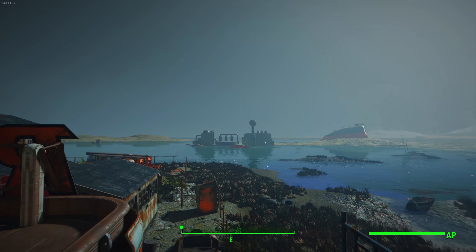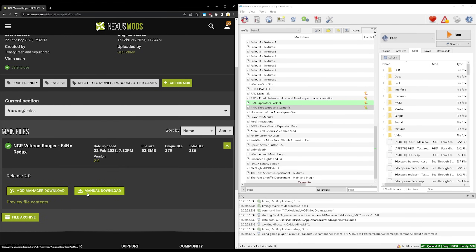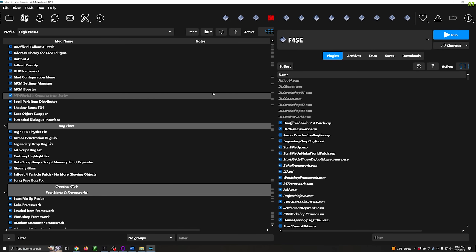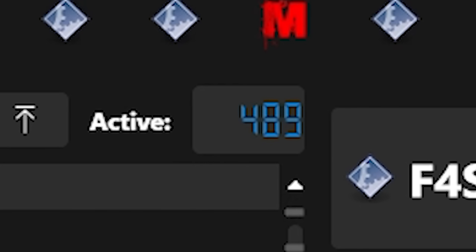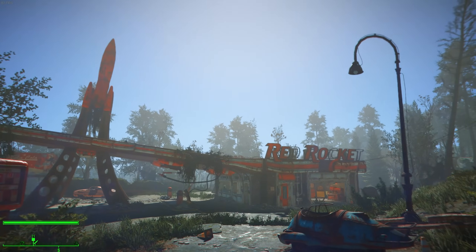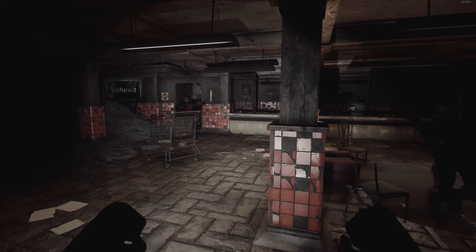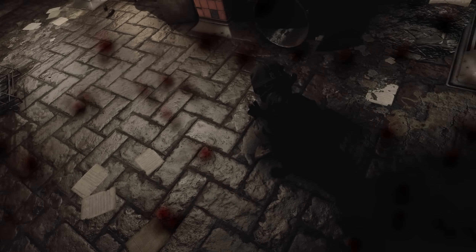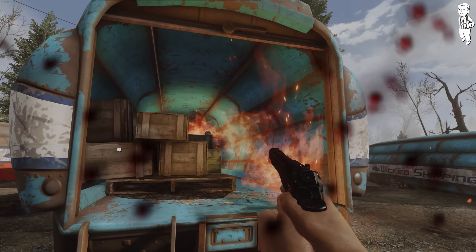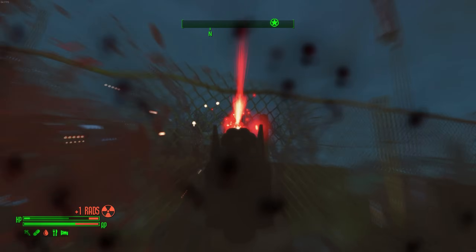Fallout 4 modding recently went through a revolution. No longer do you need to sit there and painstakingly download hundreds of mods to have a good modded experience. Now with literally just five clicks, you can have a several hundred mod load order ready to play. What we're talking about today are mod packs, or as the Bethesda modding community calls them, ModLists — curated lists of mods that will give you some of the most memorable and unique experiences you've ever had in Fallout 4.